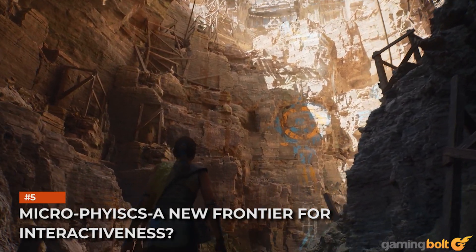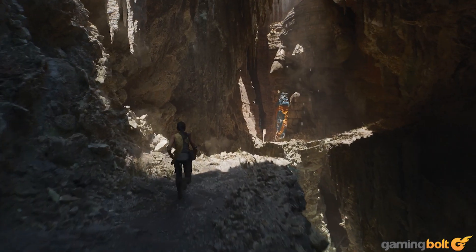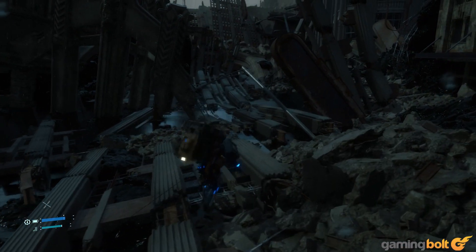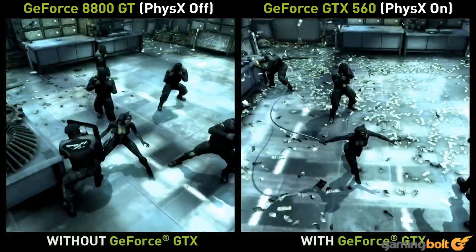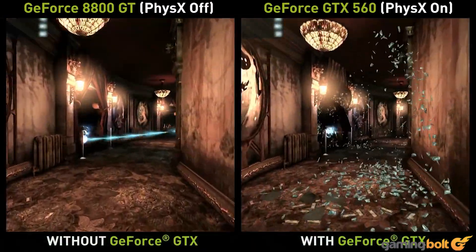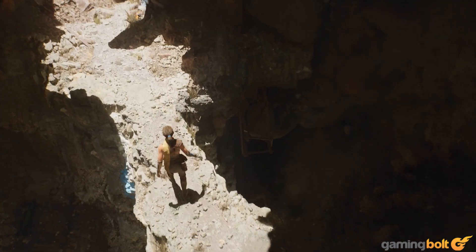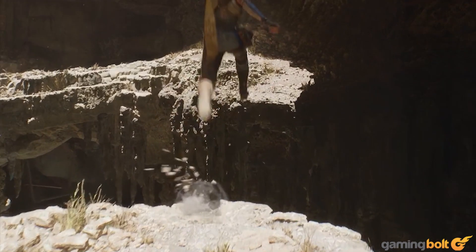Microdebris — a new frontier for interactiveness. It's very easy to overlook one particular aspect of the Lumen in the Land of Nanite tech demo. At around the 3 minutes and 14 seconds point, the player character jumps, hurling what appear to be 3D geometric bits of debris in the air. Debris rendering has been a contentious issue in the 8th gen, in no small part thanks to Nvidia's physics. On console, in-game debris was often rendered at low fidelity by approximating it with particle effects, or by culling debris geometry almost as soon as it moves. On PC, Nvidia offered particle debris effects in a number of titles, from Fallout 4 to the Arkham series, but the performance hit was massive. In the Lumen demo, we see what appears to be a more brute force approach, leveraging the greater CPU and GPU power on the PS5 to deliver Nanite-powered micro debris that's physically interactive.